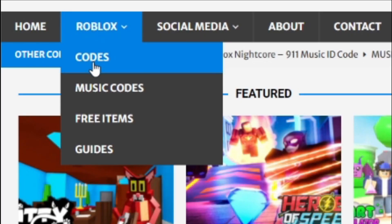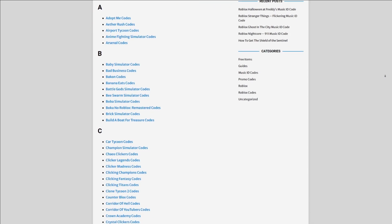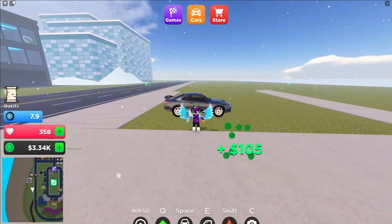On r-relaxcodes.com you can find game codes, music codes, and guides — there's tons of stuff in there to check out. Overall, we cover codes for over 300 Roblox games, so if you need a code for a game it'll be there. Anyway, let's go ahead and get into this video.